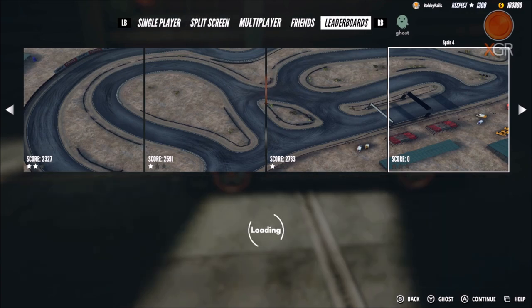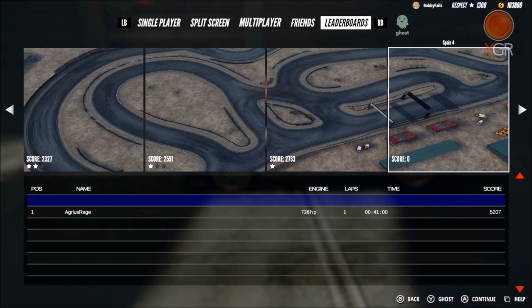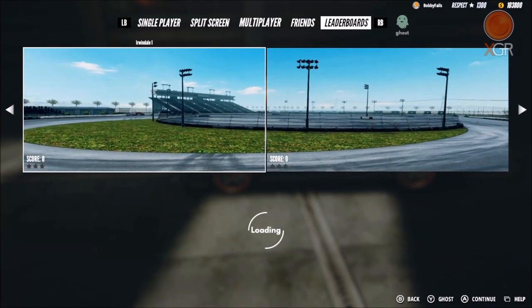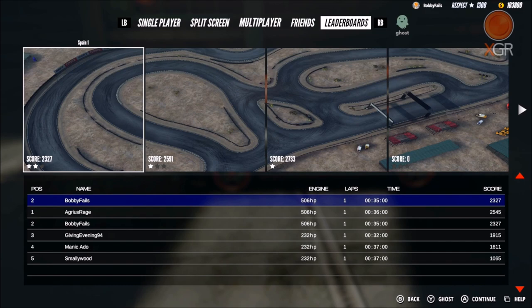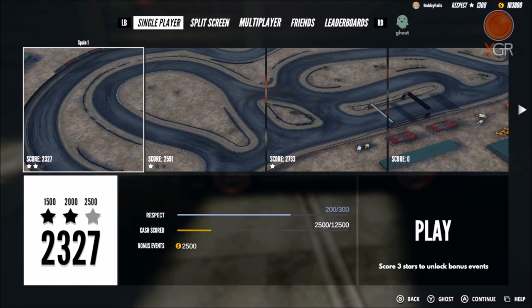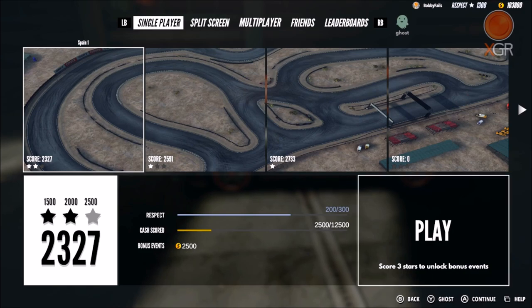I haven't done amazingly on the sprints either - two stars on the first one and one star on the rest. Mr. Rage got 5,207 - I'm assuming that was in that Ferrari with its 736 horsepower. They have leaderboards and you can also do split screen local play. We're going to have a play of the first sprint and try to beat my score of 2,327. The score structure is 1,500 and 2,000 for the first two stars, and 2,500 for the third star - so let's try one more time and see if I can get it.